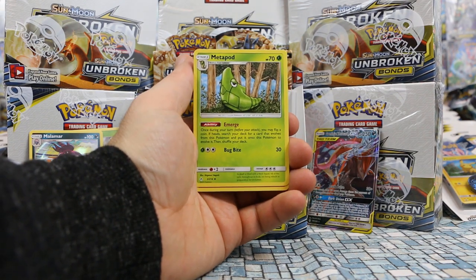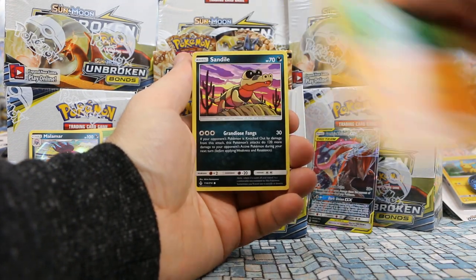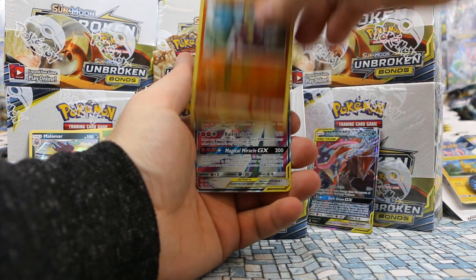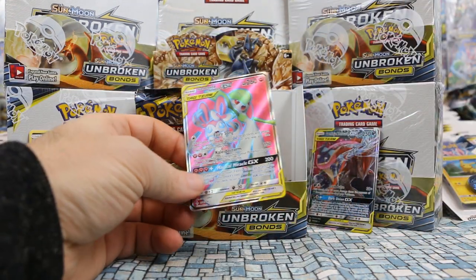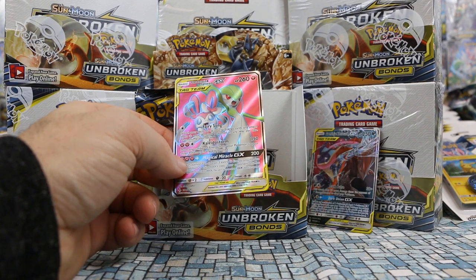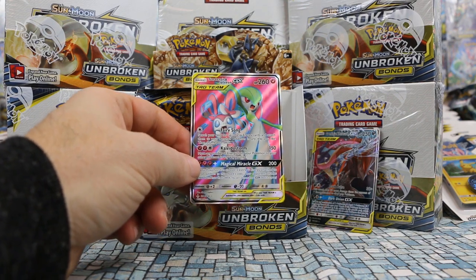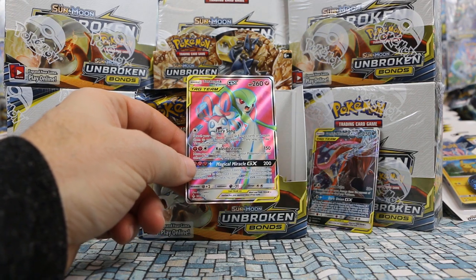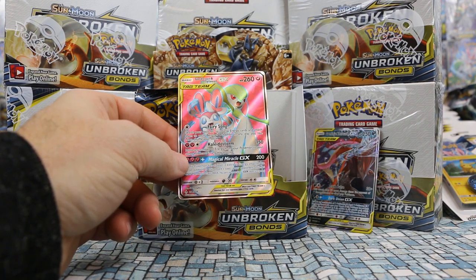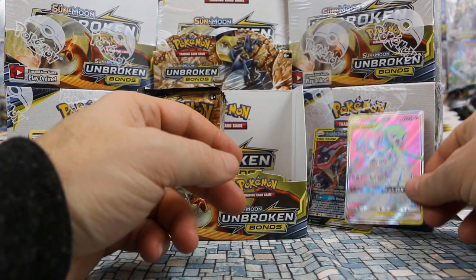I just spotted GX at the end of this pack — the drought is going to be over! Metapod, Torracat, Poliwhirl, Slowpoke, Wooper, Sandile, Meowth, Grubbin. Reverse Crabrawler. And our rare — wow! Not only is it a GX, it's a Full Art! First Full Art I've pulled for this entire expansion — it's Gardevoir and Sylveon GX. Look at them in their super-duper gowns. Fairy Song: search your deck for up to two Fairy Energy and attach them to benched Pokémon in any way you like. Kaleidostorm for 150 — move any number of energy from your Pokémon to your other Pokémon in any way you like.